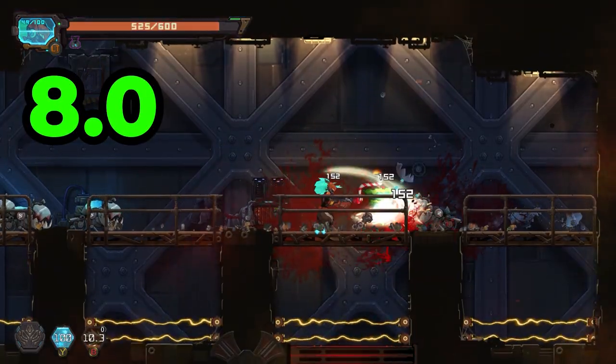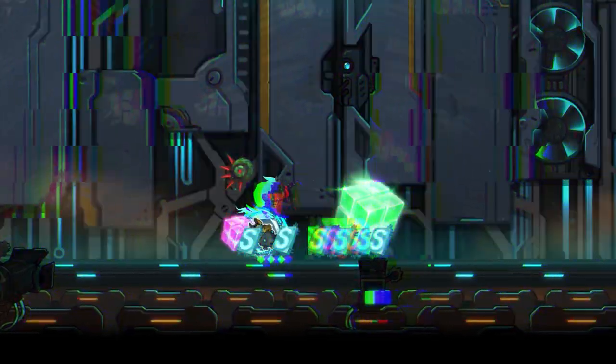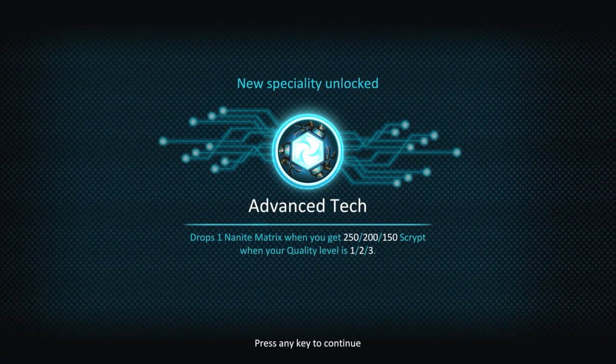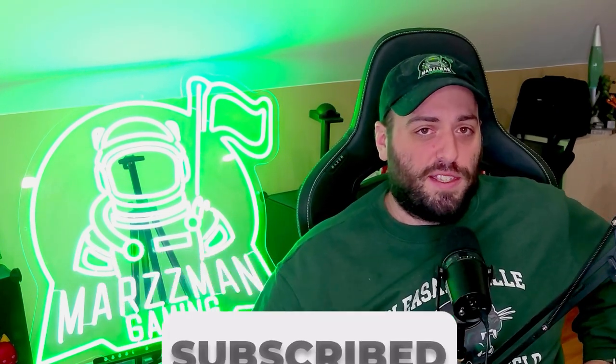The long journey of Oblivion Override has finally resulted in this official release and it proves itself very capable of competing with the indie games out there. For the price point of $17 on Steam, it is one hell of a fun time. I would highly recommend you try this game out — let me know which boss is your favorite in the comments below. If you like this content, hit that thumbs up and subscribe to support the channel. Until next time, this is Marsman signing off — peace out.